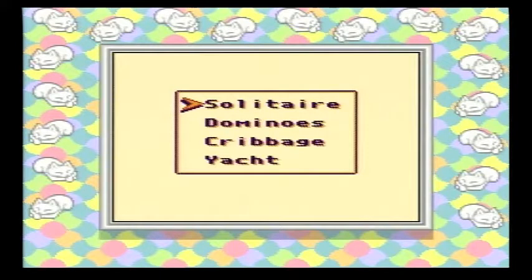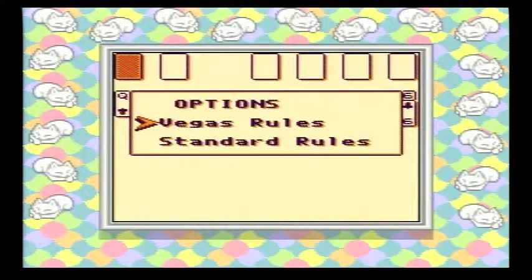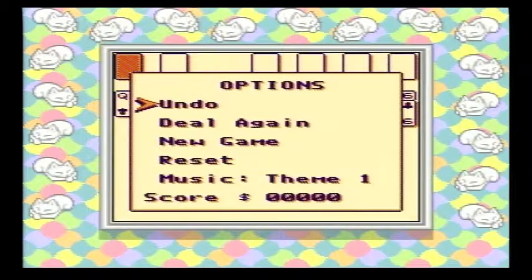Let's do Solitaire first. The music for this is a lot of fun, I'm not gonna lie. We're gonna do standard rules. Flip one. Now, if you hit start at any point, it says undo, deal again, new game, reset, music, theme one. You do theme two, which is like the beginning music. And off. So there's only two different songs. That's fine.